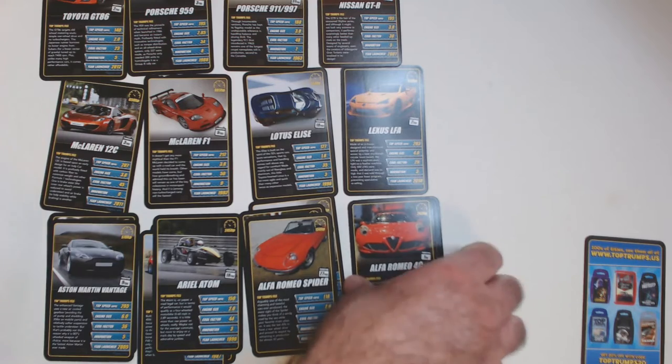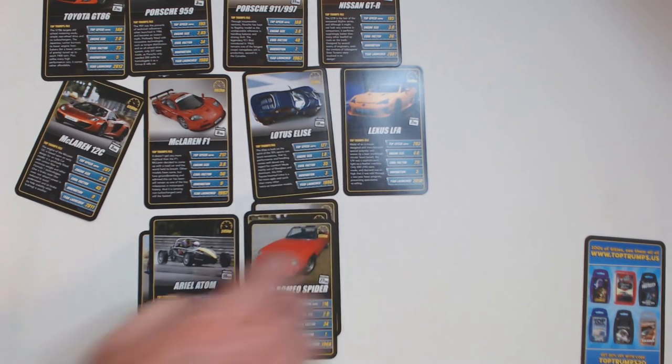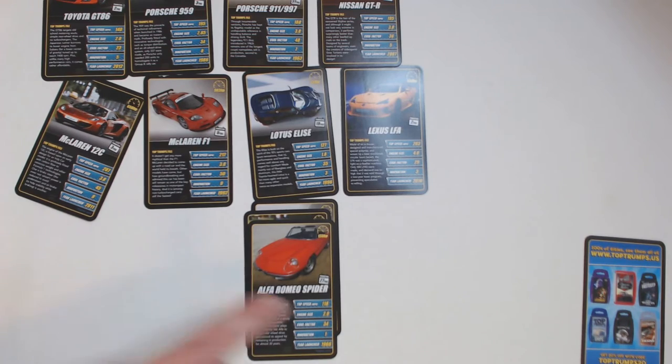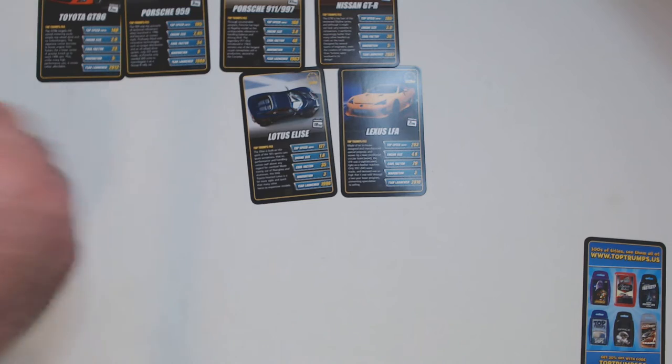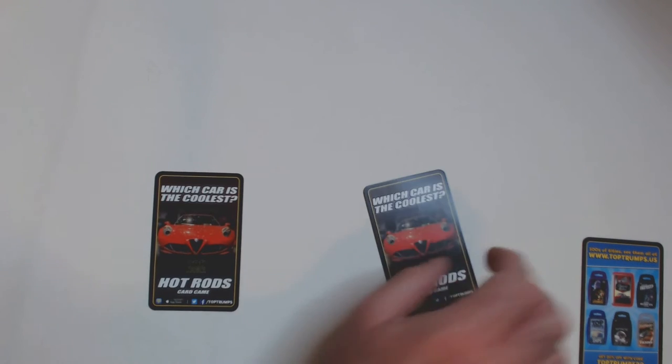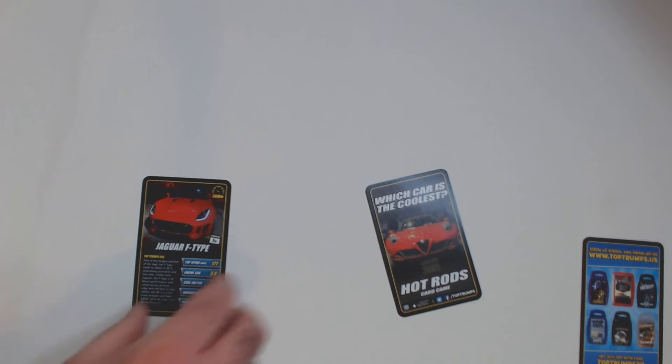So that's how to play — it's a very simple game. You deal out to two players, each getting 20 cards face down. The person going first takes the top card and picks a stat, like top speed or acceleration. Rarity might be on there as well; I think miles per hour is on top.